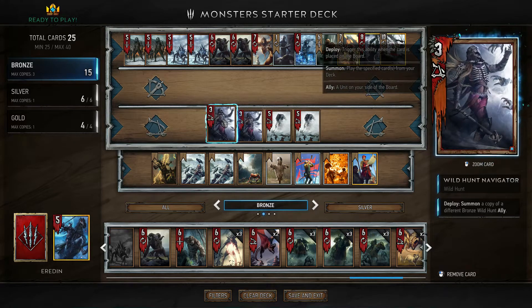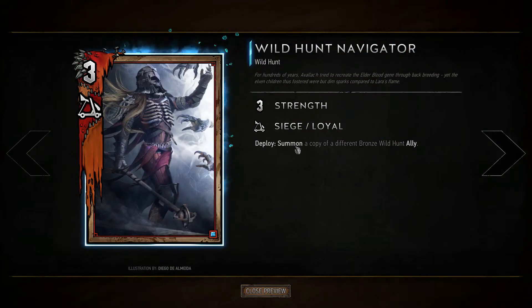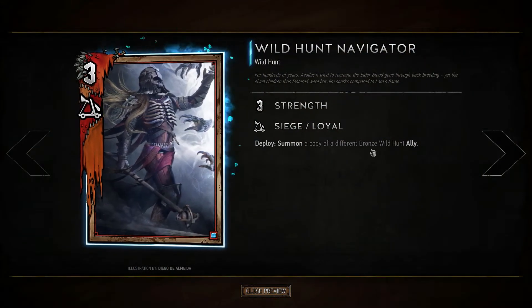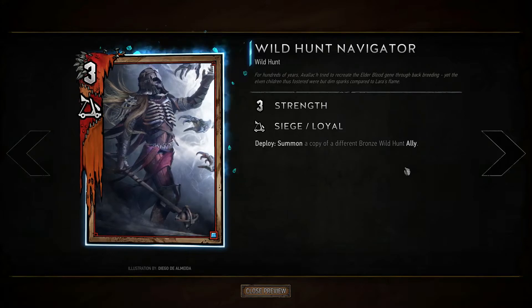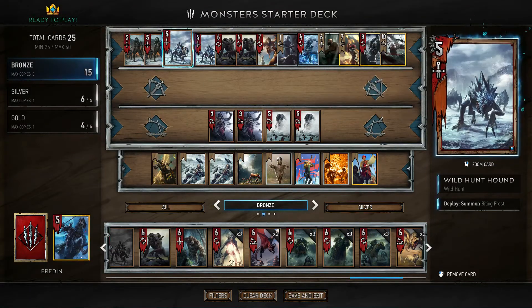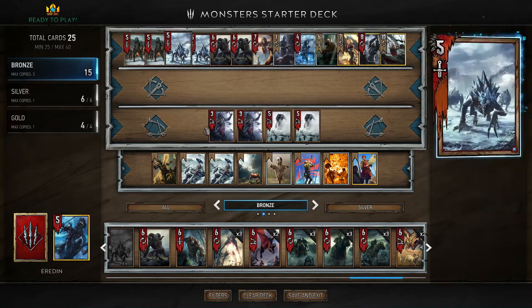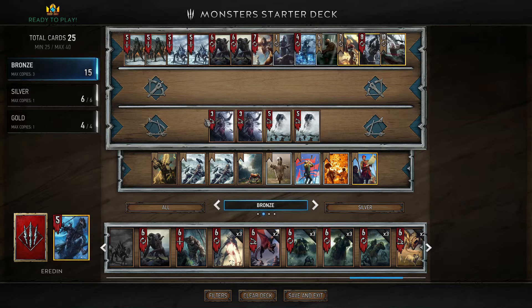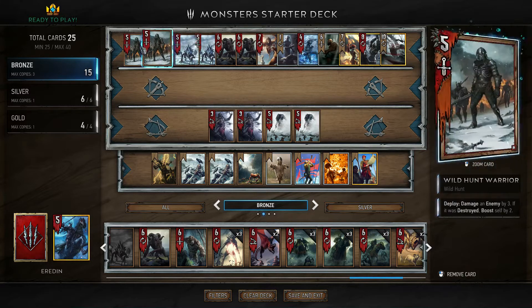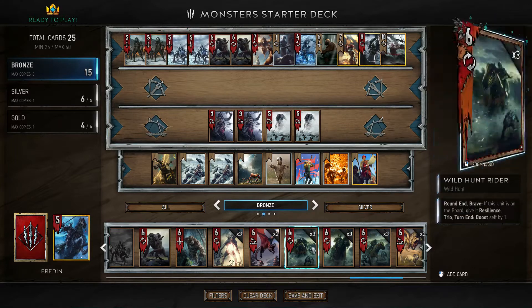Lastly, as far as wild hunt units go, we have navigators and they will summon a copy of a different bronze wild hunt ally. So if we have a warrior or a hound on our board we will be able to summon them. The thing is all those interactions are pretty awkward when you only have two cards of the type.